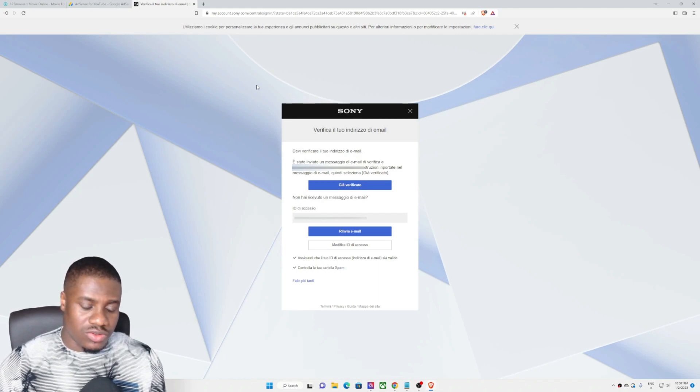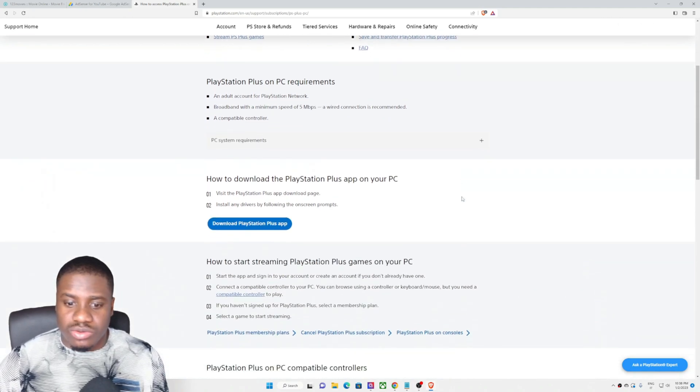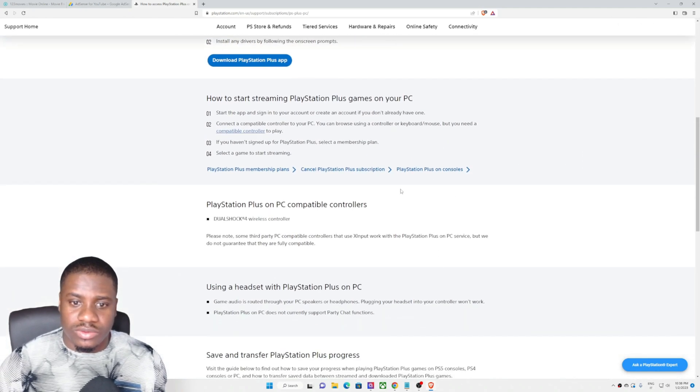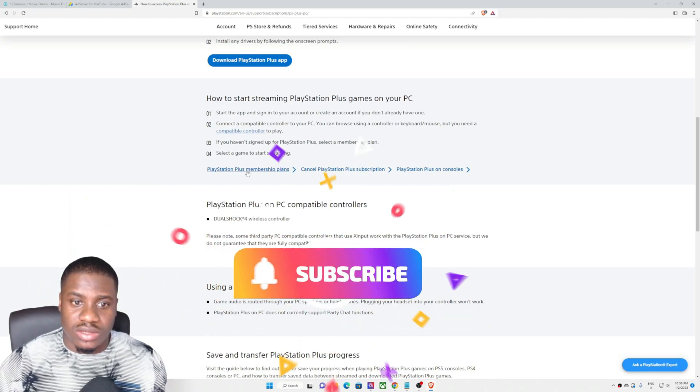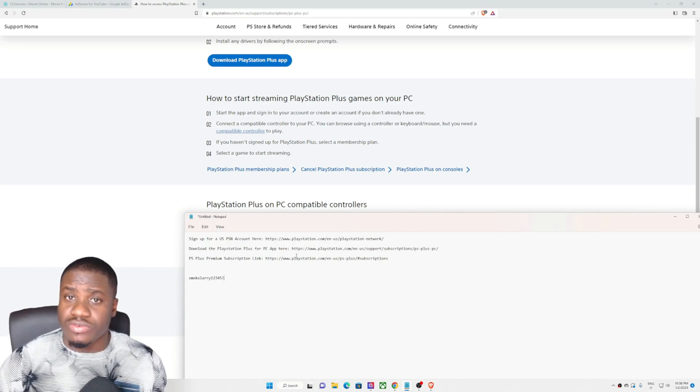Go ahead and verify your email — they will send a verification email. We're done with the verification and they will direct us to a particular page. Now let's choose a plan. I'll put the link in my description if you have any issue navigating. Now that we have an account with PlayStation, let's subscribe to a plan.